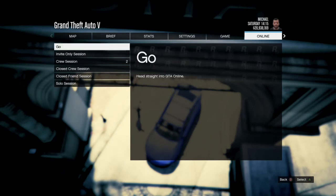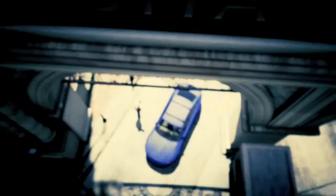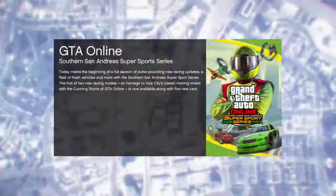Go into online, go to play GTA Online, and start up an invite only session — I always choose invite only so no one kills me or messes with me. I'll see you guys when I'm in the session.